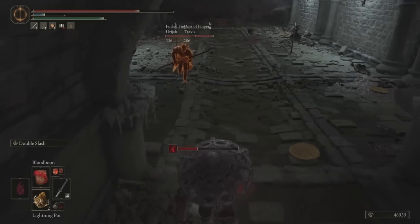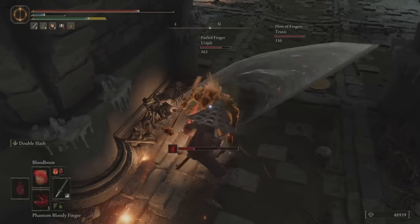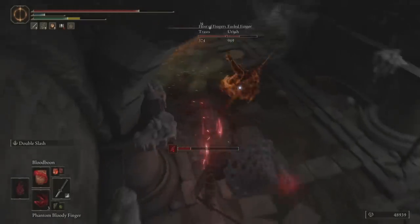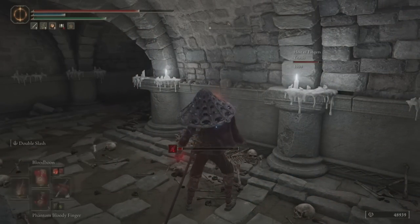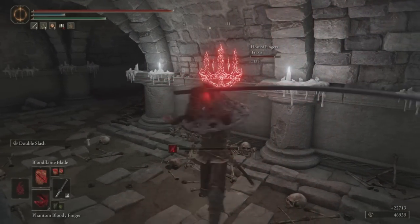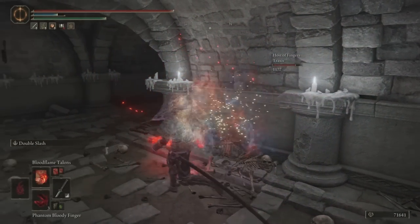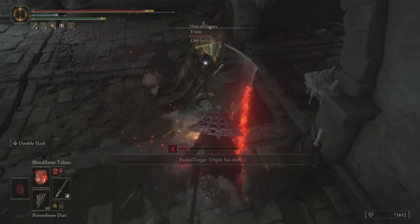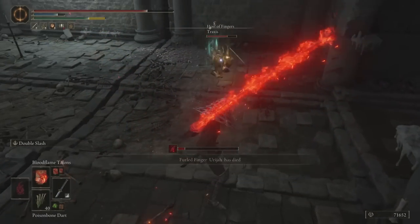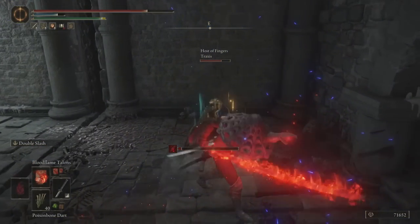I absolutely love this build. This was the inspiration for the Family Covenant: blood flame blade talon true-combos into double slash, and even if you get hit and make a trade, most of the time you'll come out of the trade with frame advantage — meaning you can act before they can. There's a beautiful example of that in this very invasion, almost like I talked about it as it was happening.